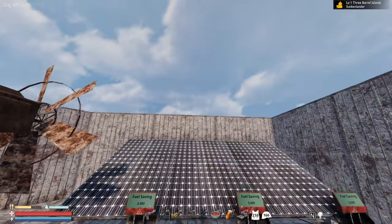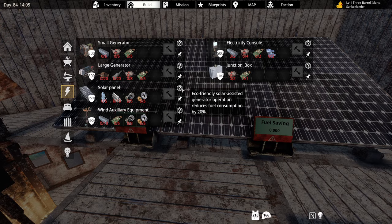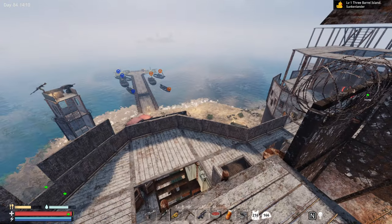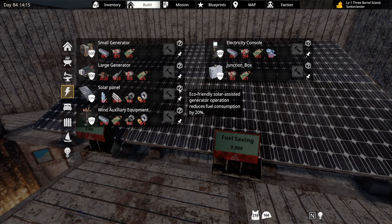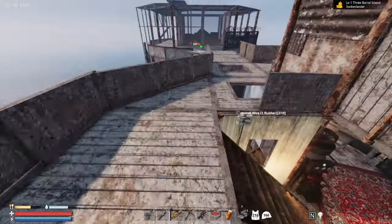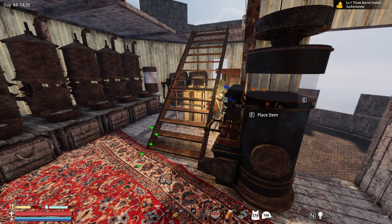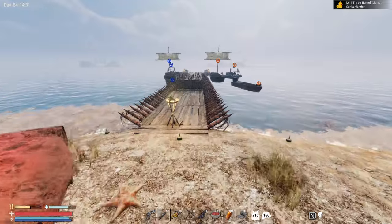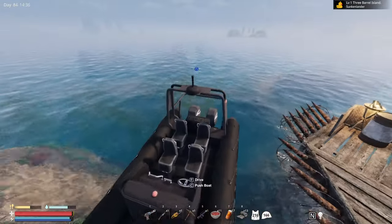I have solar panels on mine. Each of them gives a 20% reduction to consumption, and for three of them we are getting a 60% reduction. Normally a single automated machine gun turret consumes .005 liters per second, but I have 60% savings because I have three solar panels at 20% each. I had the wind turbine to start with but I can no longer connect it — you have a maximum of three items per generator, whether it's a small or large generator, for a maximum of 60% reduction. Note that some tests suggest 50% may actually be the cap, though a more recent test points to 60%.